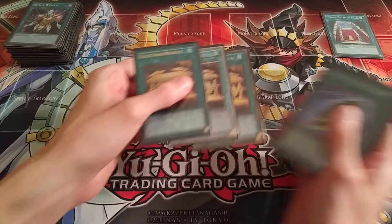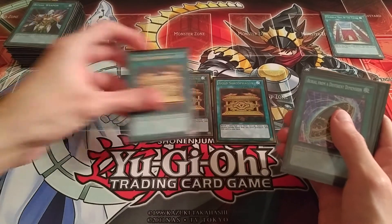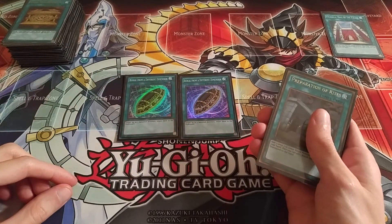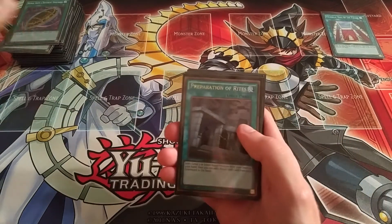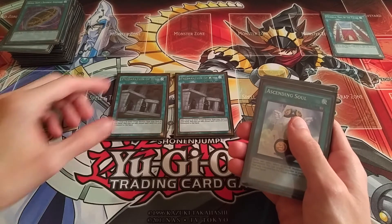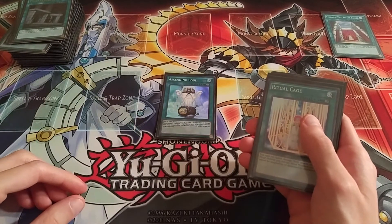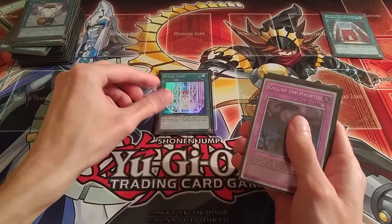Got three Gold Sarcophagus — you can search out any card. Got two Braille from a Different Dimension because there are some banishing cards in here and I want to get those cards back. Got two Preparation of Rites as well, which helps search and recycle. I got one Ascending Soul because it's good for Ritual decks, and same reason for Ritual Cage — also good for Ritual decks.